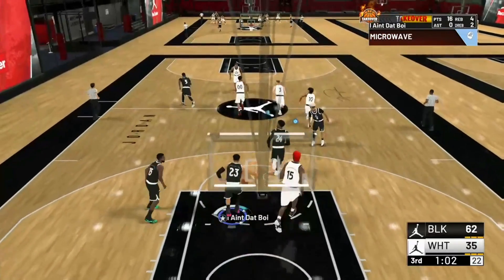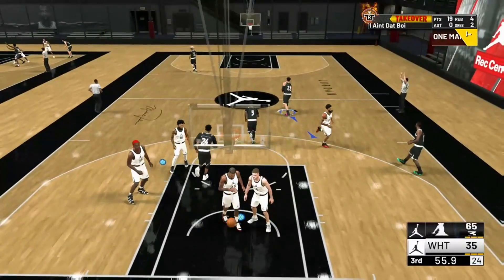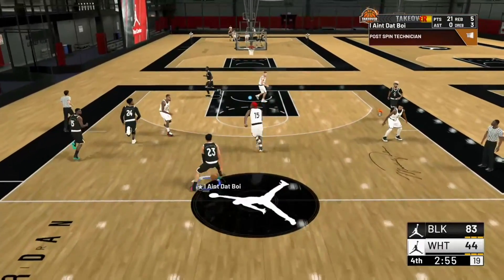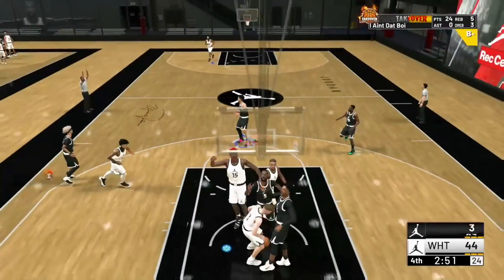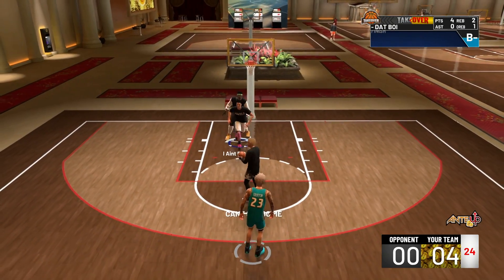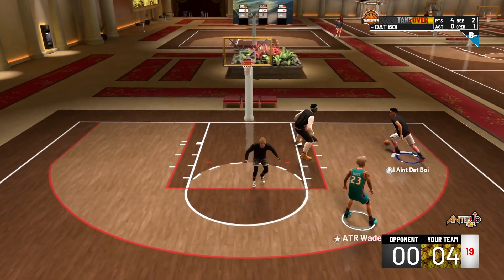Off a missed free throw, I get the rebound, come down the court. They're like, oh, he's a slasher, let's back up. Pull up top of the key — one foot behind the three-point line — knock it down with a green. Again, off another free throw, get another rebound, pull up a foot behind the top of the key — green. One-man fast break is one of the best badges in the game. That's something I have not seen anyone really talk about. I could honestly make a whole video about one-man fast break because it's honestly the most underrated badge in the game.